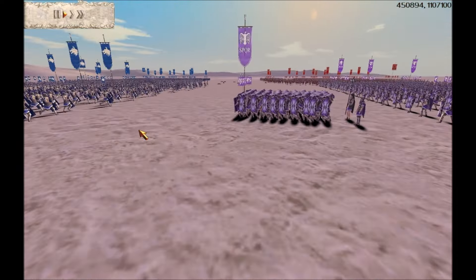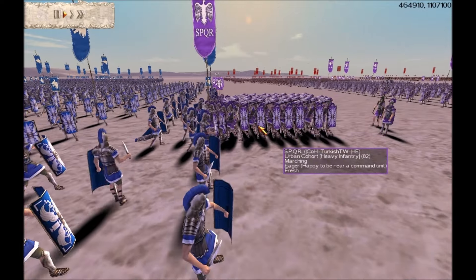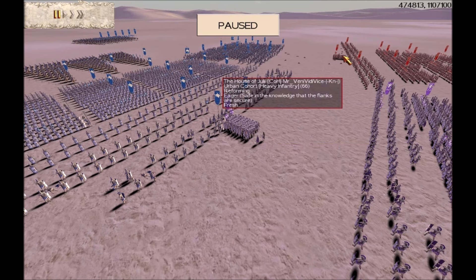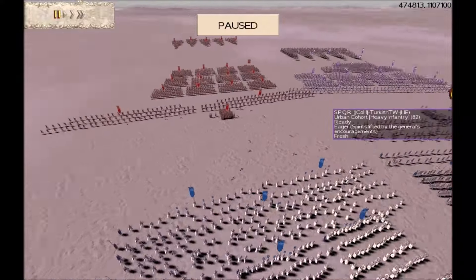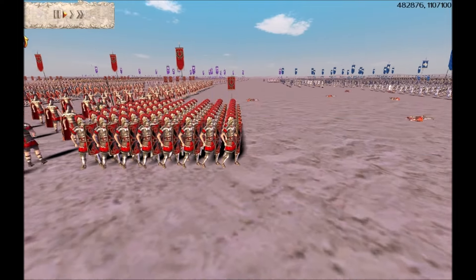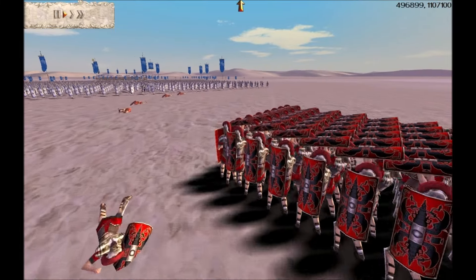Both COH guys seem to have roughly the same army, apart from the Eagle unit for Turkish as his general. You can see Turkish here is putting a unit in Testudo in front of his main pilum-shield units. Remember, in Testudo they suffer a lot less casualties from missiles. ETH is moving his units forward, and you can see Turkish moving that Testudo unit — looks like he's going to move it into the forward units of ETH. There's a heck of a lot of pilum exchange going on between COH Turkish and ETH.